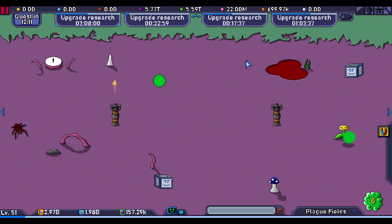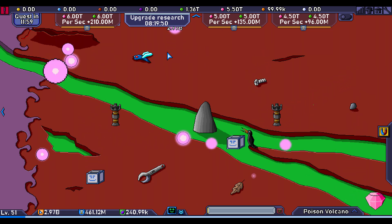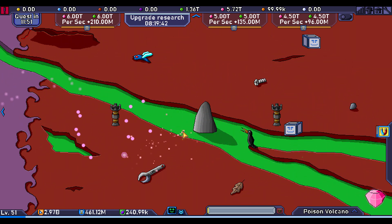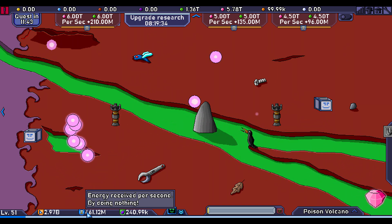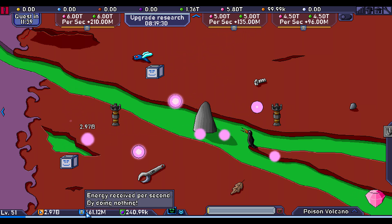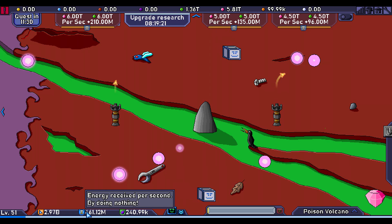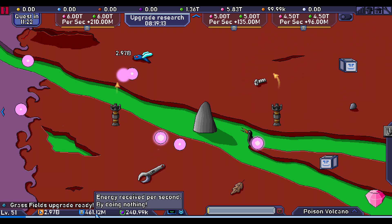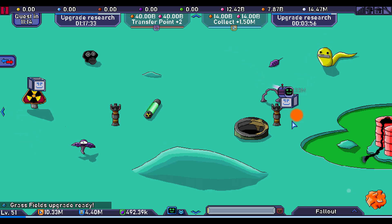Energy per second - let's look at a bad example. I need five trillion and I make 460 million per second. So 1,000 seconds is 460 billion, meaning it's 10,000 seconds - almost three hours, two and a half hours - to accumulate five trillion. I feel like this needs to be buffed but I don't know by how much. This feels very weak and there are worse examples than this.